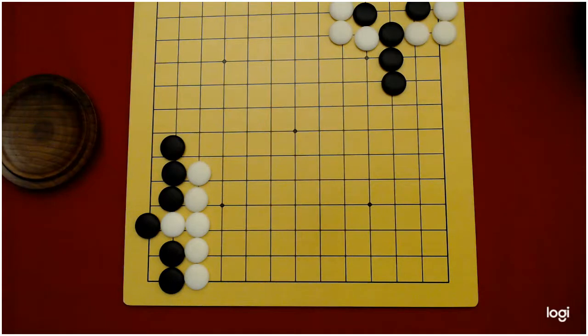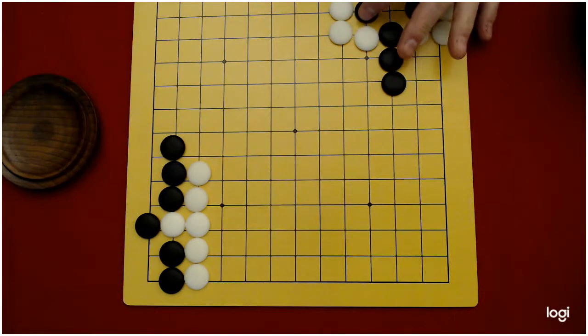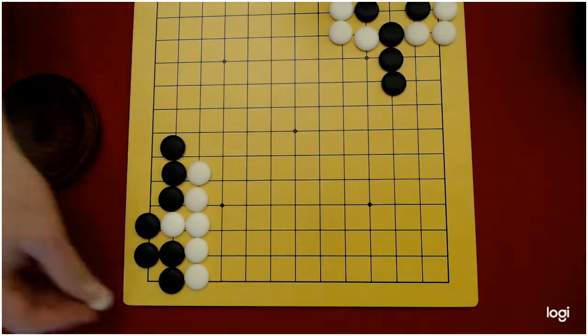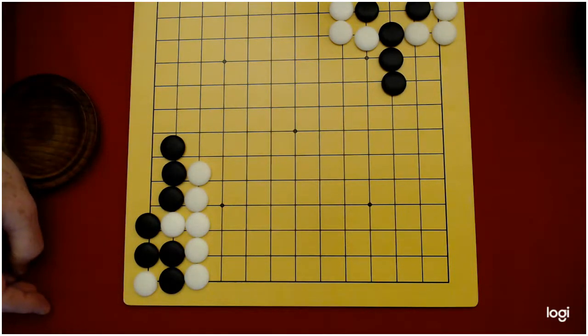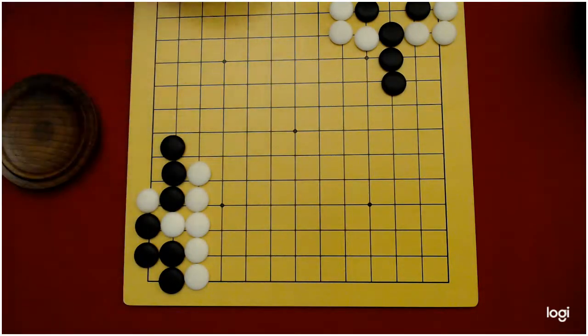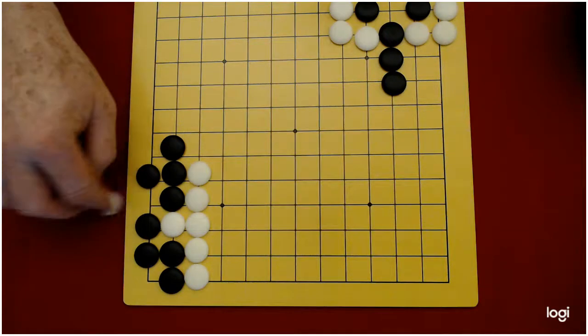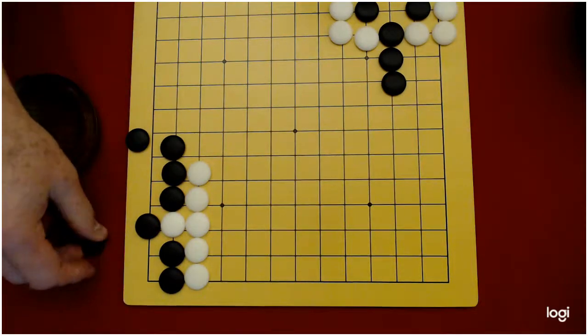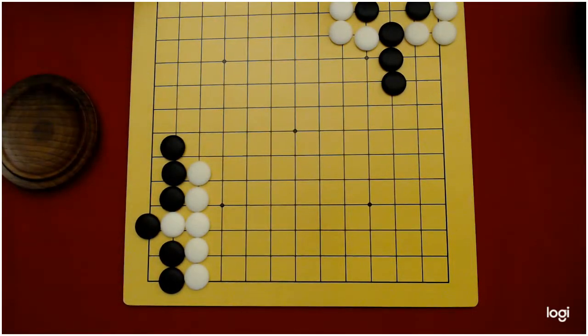I'm going to start with the tricky one — the throw-in and the snapback. Now if you look at these stones up here in the corner, notice black would like to play here because if white plays there, that's self-capture. They haven't suffocated black, but we check the white stone and it's suffocated. Or if black plays and white plays here, they put these black stones in atari, but black can just capture. So that's where black would like to play. Now remember, many times in Go your best move and your opponent's best move are the exact same point on the board.